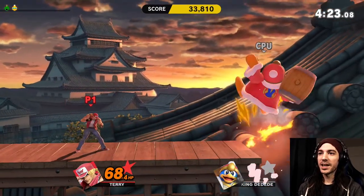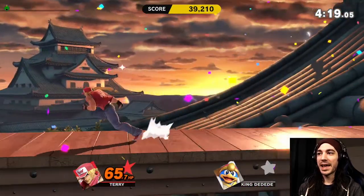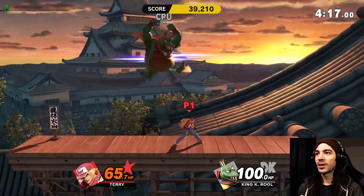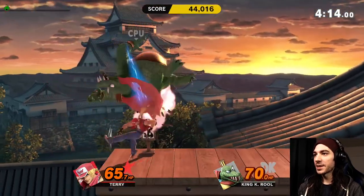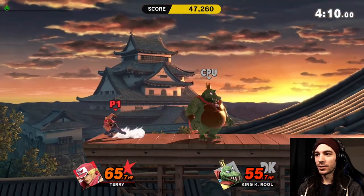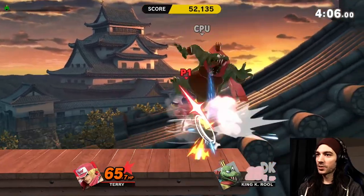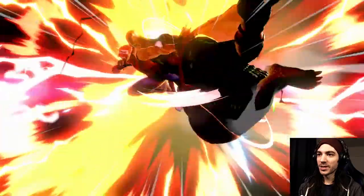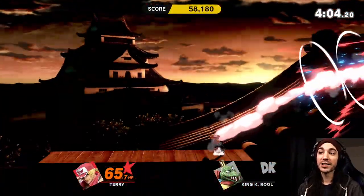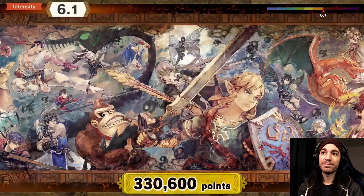Terry has some of the best combo abilities in the damn game, in my opinion, just because of how well his moves keep you very close in — almost always setting you up for another one of his moves to come in and do extra damage. Like that. You can go pretty much from one to the other. Terry has a lot of ability to control and keep people within range and really powerhouse them.